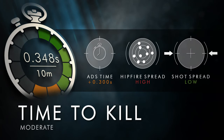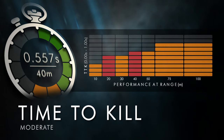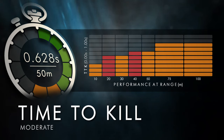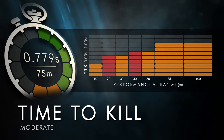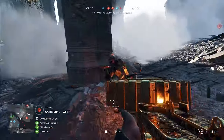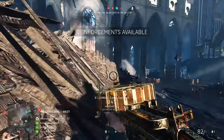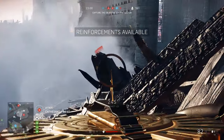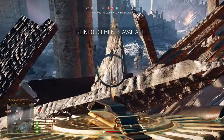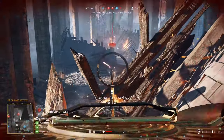Time to kill is moderate, below average for the support class. To permit accurate fire, you're required to shoulder the weapon and aim down sights, inhibiting your ability to react in close quarters. But with poor hipfire, your options are limited. It's rather fortunate then that sight spread is not a factor. With no penalty for sustained fire, you have an advantage over assault rifles and submachine guns outside their effective reach, around the 30 to 50 meter mark.